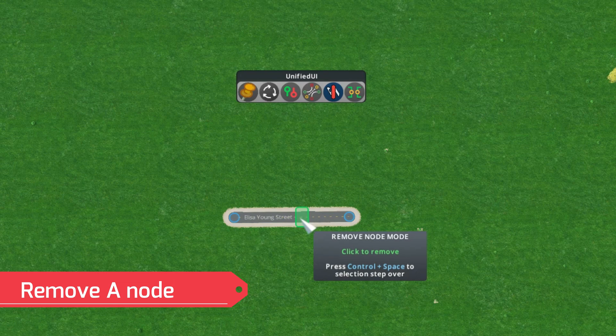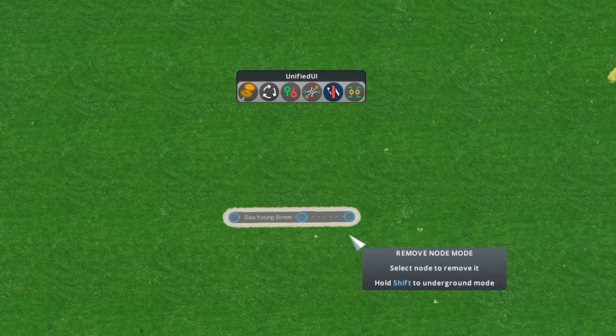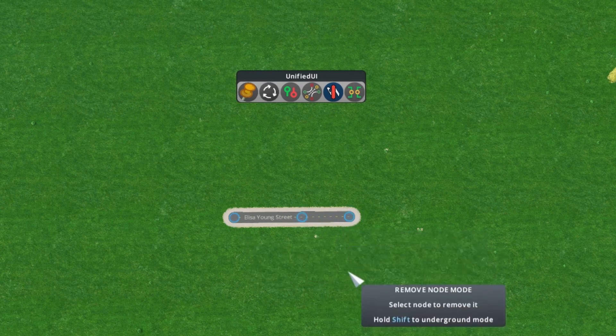The minus sign lets you remove a node. Anything shown in blue — the blue circles — you can simply remove those nodes. Very simple.